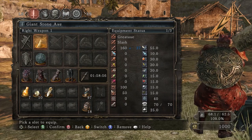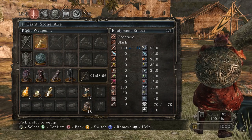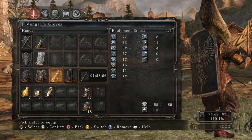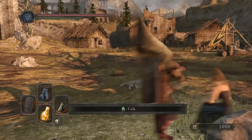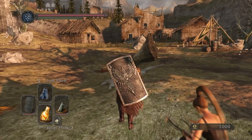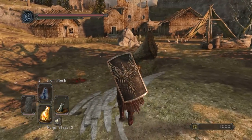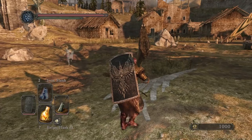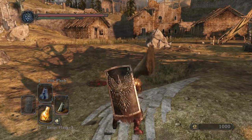Sprinting and walking speed both begin to be affected by equipment load at over 100% burden. Between 100 and 120%, you gradually start to walk and run slower, and then at over 120%, you can't roll or sprint or barely even walk.